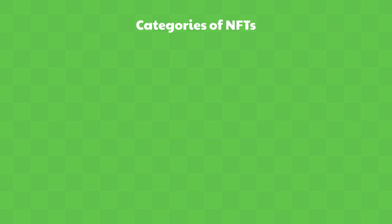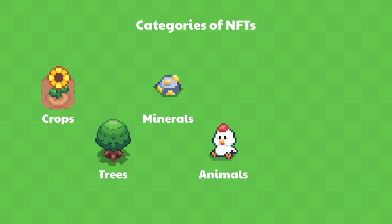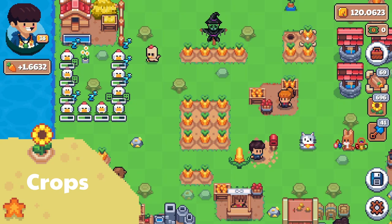Right now, utility NFTs in Sunflower Land affect six main parts of the game: crops, trees, minerals, animals, fruit, and other.